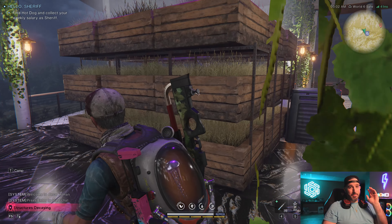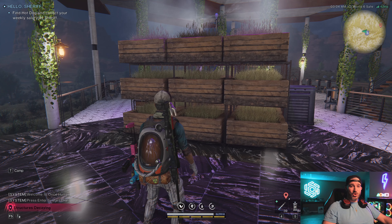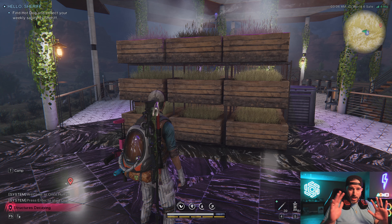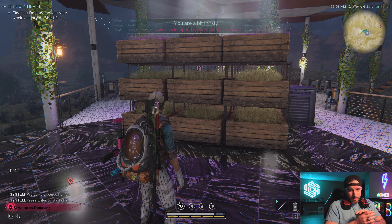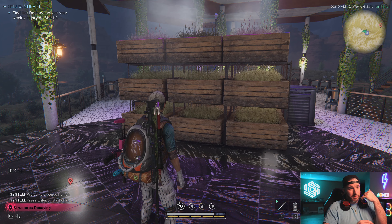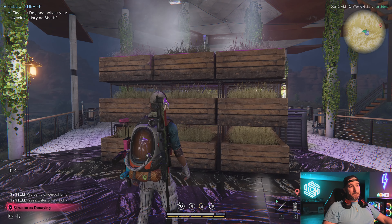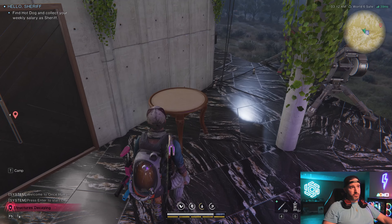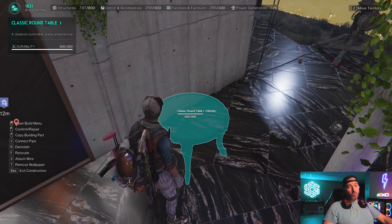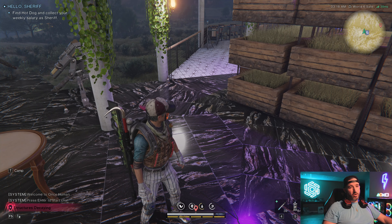I'll post some comments on screen — the number one most asked question across all my videos is where did you get these shelving units. It is just a simple random world drop. Open up any chest you find, any dumpster you find, and all the strongholds you're clearing out, and hopefully you get lucky and the blueprint will eventually drop. You can use a shelving unit in the middle, or to hold up your sprinkler I found that the Classic Round Table works — that blueprint might be from a vendor.